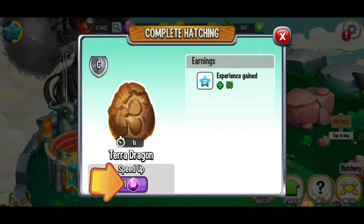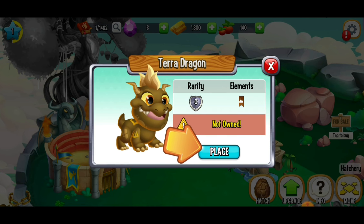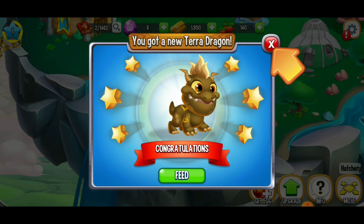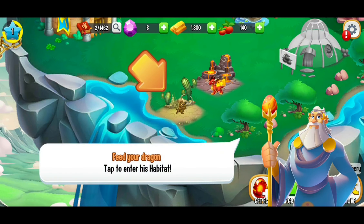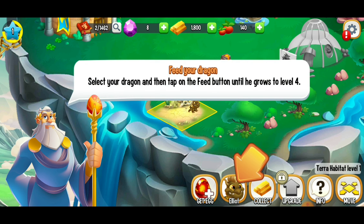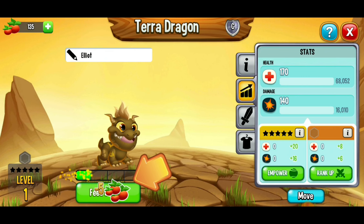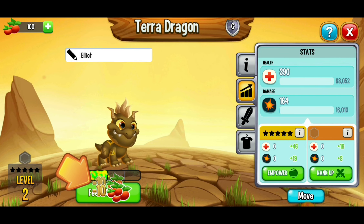Looks like it's not giving me an option to hatch it on its own, so we're going to spend a gem — not that I wanted to. I like to save my gems for other things. But we got that terra dragon, and we're going to place it on our new habitat. You can always feed the dragon once you get a new one, or you can close that window. They're going to have us feed the dragon by clicking on the habitat and clicking on the dragon.